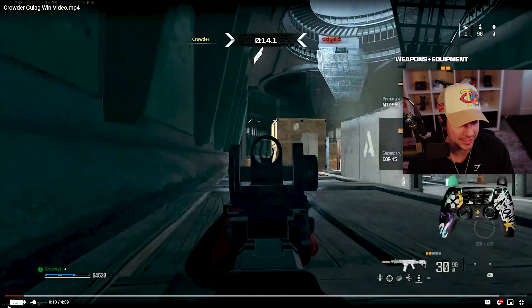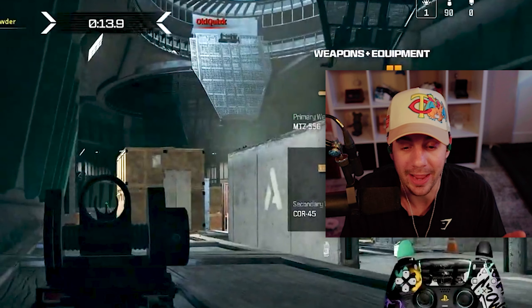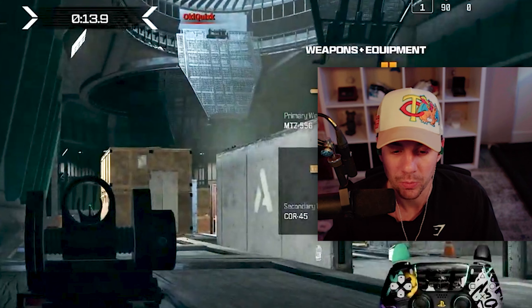Going into this first gulag, we have the MTZ 556 and the Cor-45 pistol. The Cor-45 is actually a very fast killing gun if it has the right trigger attachment, but if you miss a bullet it slows the time to kill down a lot. If you don't trust yourself to hit the shots, I would not recommend starting with that pistol. You'd be surprised how many people switch to their secondary in the gulag when they probably should not.